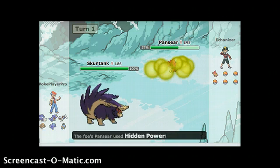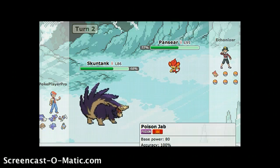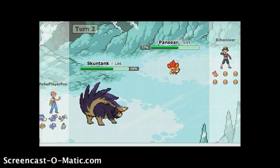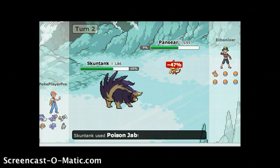Let's go ahead and use Poison Jab here. Then he uses a super effective thing. I'm not doing too well. I'm using a random team and so is my opponent, so this is going to be pretty interesting. Let's use Poison Jab again — it did decent damage last turn. I'm not sure if he's going to switch out or anything, but I really should have thought about that earlier. Nope, he didn't switch.